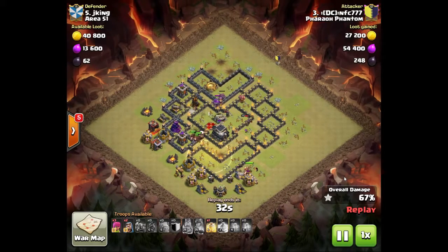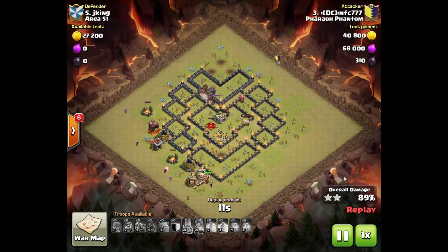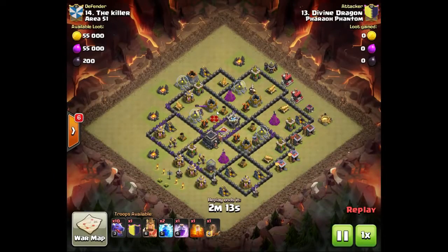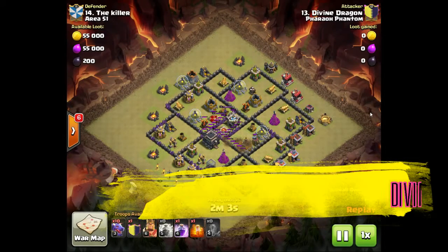As soon as the Valkyries got a buff — maybe eight months to a year ago — you saw a steady decline in hog rider use and people started using mass Valkyries instead. Then they gave hogs a buff, removed the 1.5x damage from giant bombs, making hogs sturdier than ever, but they're still not used a ton. Still, 24 hog riders easily wiped out that town hall 9.